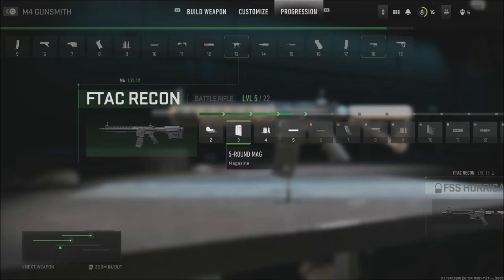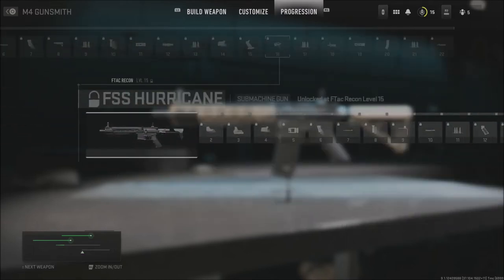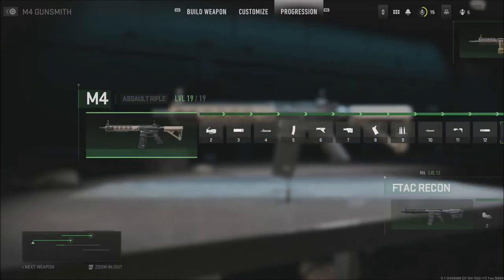Once you start to unlock different things in each category, you'll see here in a second I can get down here and go to the FSS Hurricane receiver. Then you can go down here and it's going to give you the FSS Hurricane submachine gun. So that is the way you unlock some of the weapons within this kind of tree.